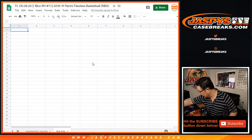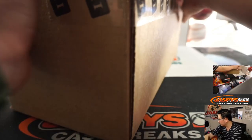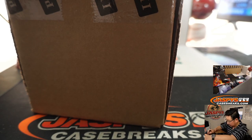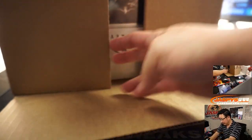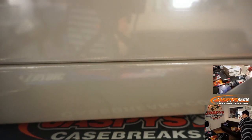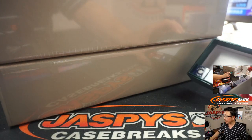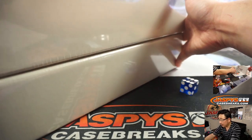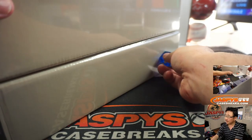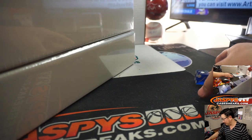So let's pop this baby open first. There it is. Remember, this is 18-19 Flawless Basketball. We're going to select a die — that one over there. One, two, three for the top briefcase; four, five, six for the bottom briefcase. It's a one, so it's going to be the top.